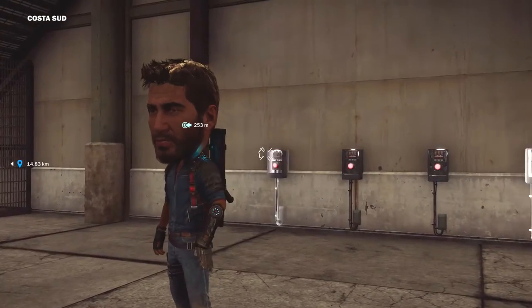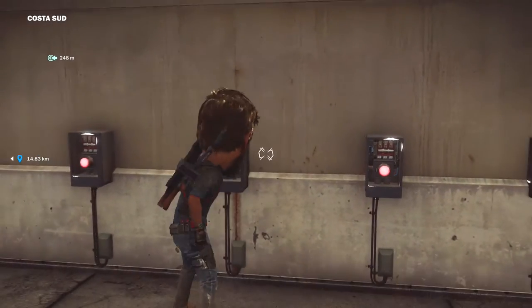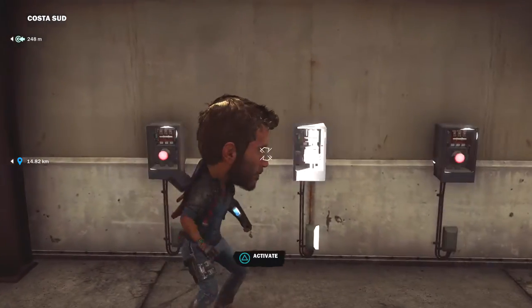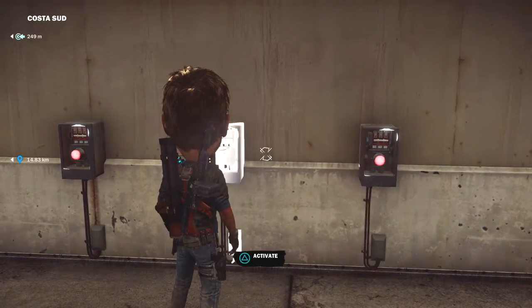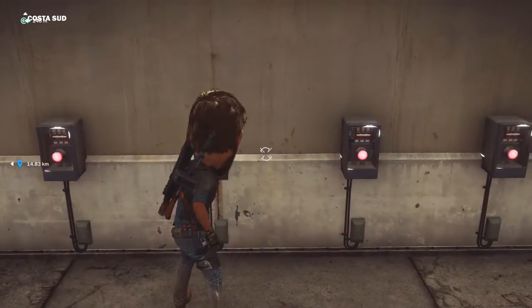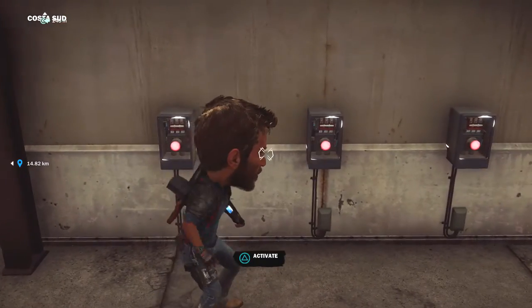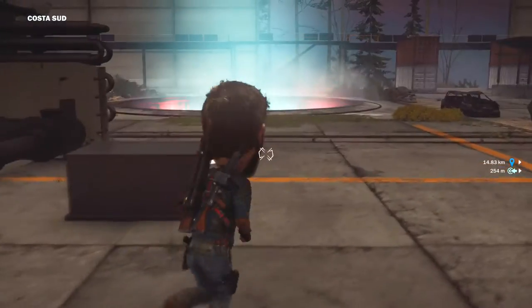The numbering starts from 0 — like 0, 1, 2, 3. So the code here is: 1, 0, 3, 0, 1, 3. One, zero, three, zero, one, three. Open!